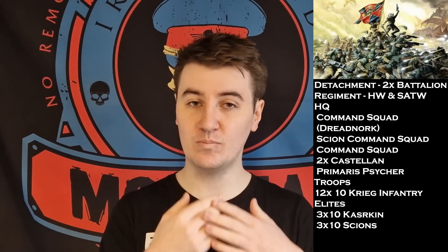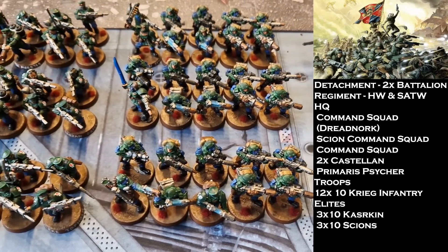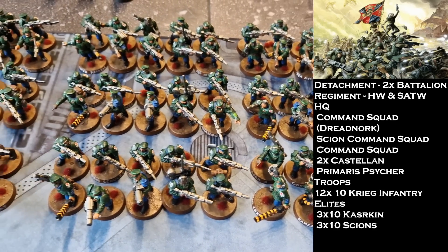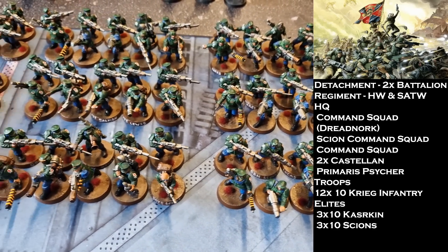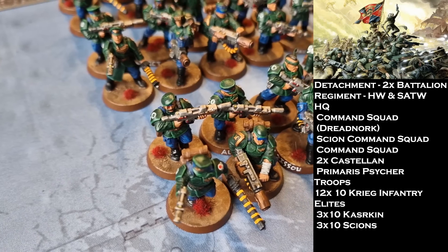For troop choices: twelve squads of Death Korps of Krieg, all with two special weapons — a mixture of Melters and Grenade Launchers. There's also a Medic and a Vox in each, with Sergeants carrying Las Pistol and Chainsword. Additionally, I've got three squads of Kasrkin, all with two Melters, two Plasma, a Sniper, a Vox, and a Melta Mine each squad — so they've all got all the goodies.